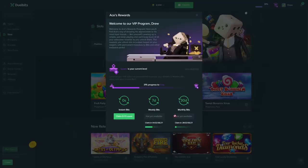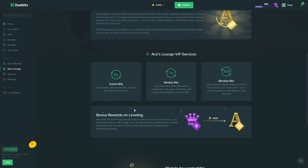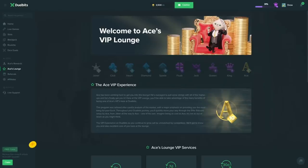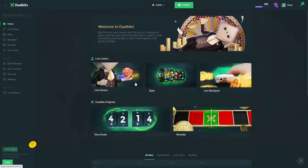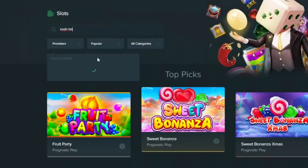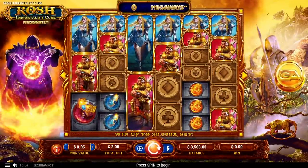I also want to mention: if you're going to play on Dual Bits, use code 'drew' — it helps me out and also unlocks your Ace of Rewards. I'll get quite a bit back after betting $3500. You get weekly and monthly rewards too, which is sick. Alright, I'm gonna quit the yapping, let's get over to Rosh Immortality.